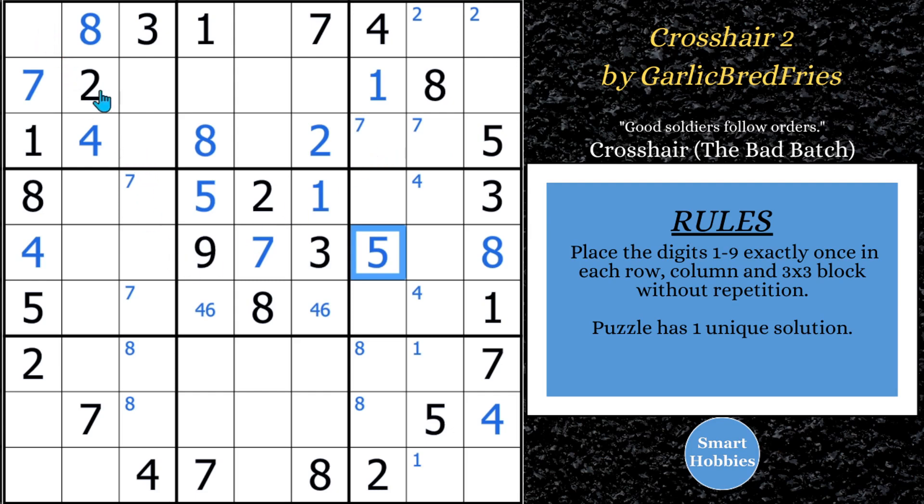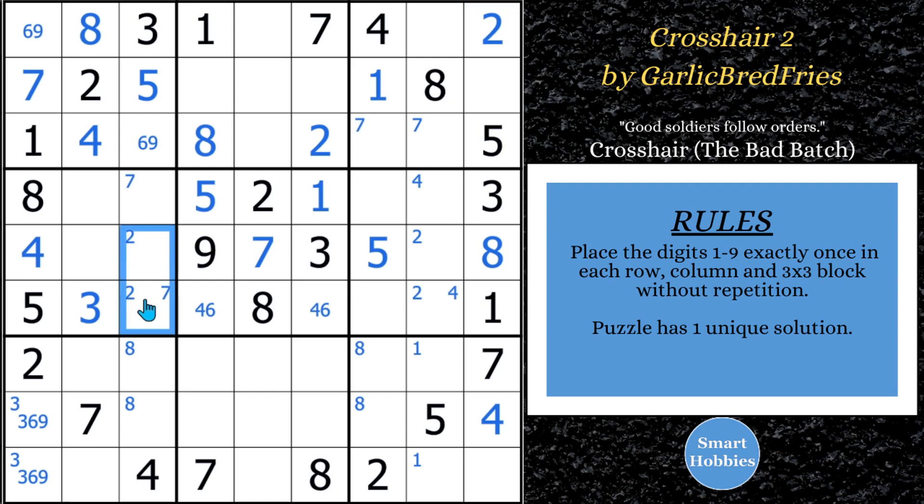I can solve for a 5 right here because of these two 5s and this 5. Then a 5 and a 5 — this has to be a 5. So now this is a 6-9 naked pair. And coming down here it looks like 3-6-9, so this has to be a 3 right there because of these 3s. The 2 is going to be one of these 2 spots — it's a pointing pair — which means you can limit that 2, and this is a 2. Looks like 2 is going to be one of those 2 spots as well.